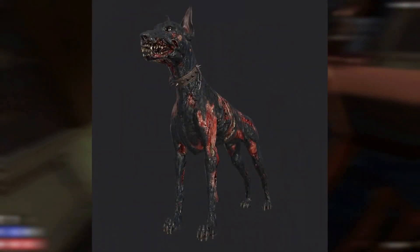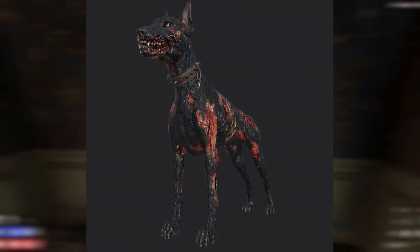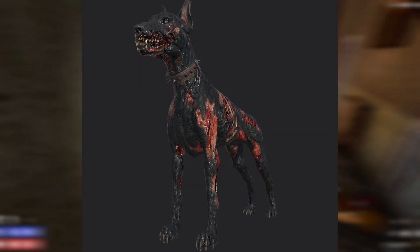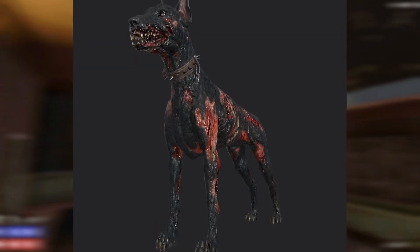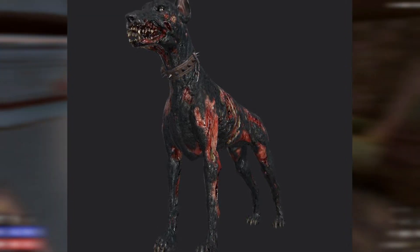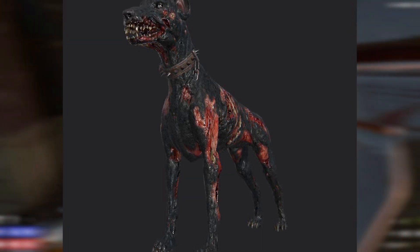Sometimes in Seven Days to Die the things that invoke the most jump scares walk on all fours rather than on two legs, and the zombie dog is at the top of the list when it comes to my personal fears in the game. The mere sight of a doghouse in the backyard of a home I'm about to enter instantly puts me on edge. The newly redesigned zombie dog does nothing to allay those fears — this much more intimidating look will have me looking around frantically whenever that growl becomes audible. This skin sends shivers up my spine.